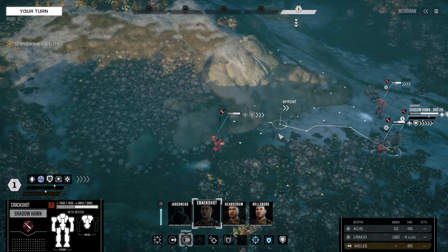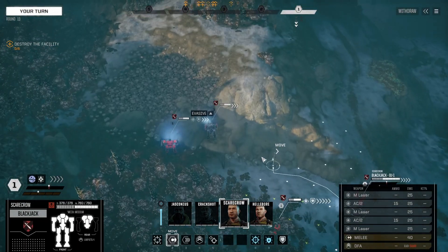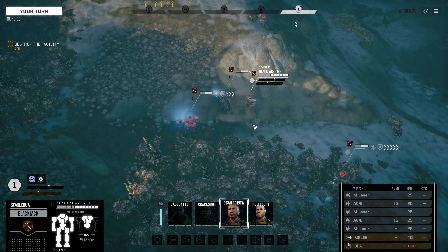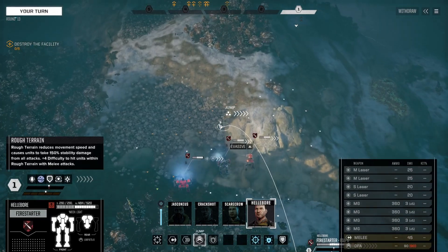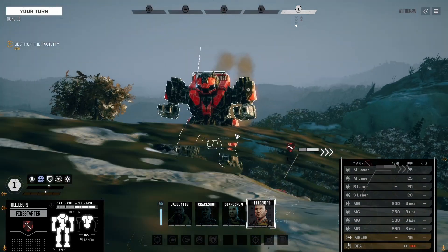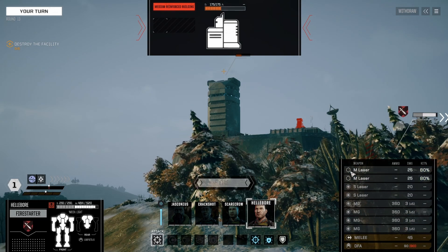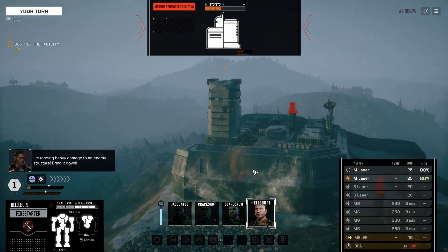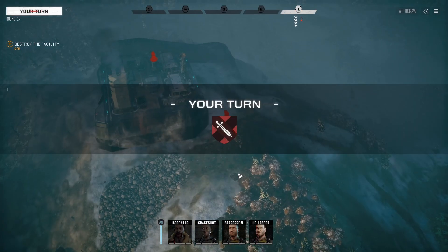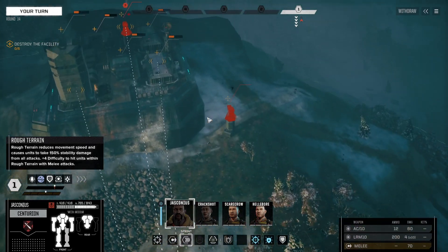Shadowhawk, can you continue to run up the hill from that position? It looks like you can. The Blackjack can actually jump so I'm less concerned about it. You on the other hand — you can actually see a building from there but you can't see the turret. We'll have to start shooting those at some point. Wow, we've got to take out five buildings — oh my goodness. Nobody wants to Sensor Lock us.